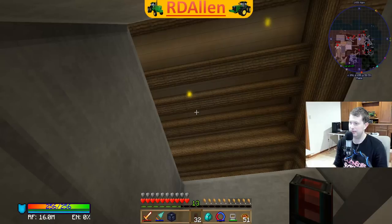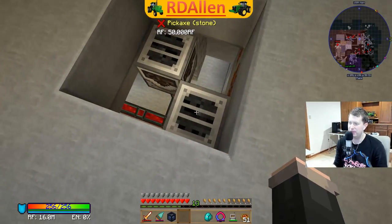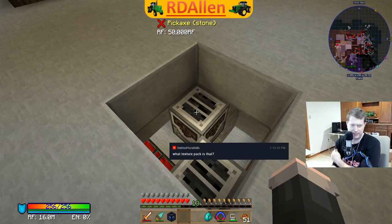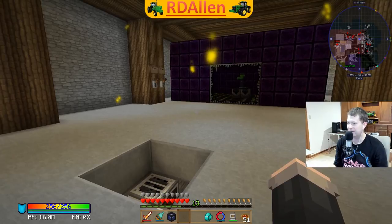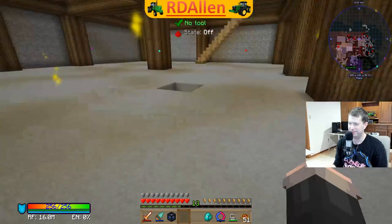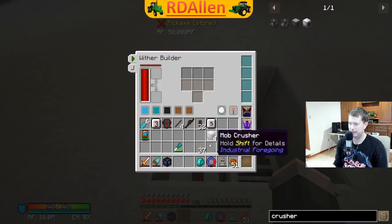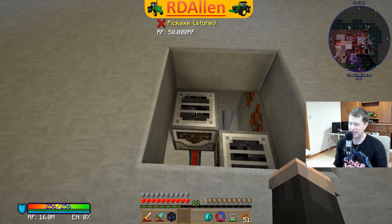I'm thinking the way to do this is set up an interface down below here and have retriever nodes pull the required nether stars and soul sand up into the inventories for the wither builder. The texture pack is Sortex Fanver - that's always been my favorite. I should have the beheader kill any stray zombies in the grinder. I can probably import soul sand and heads straight into the interface - I've never used these before, so we'll find out.